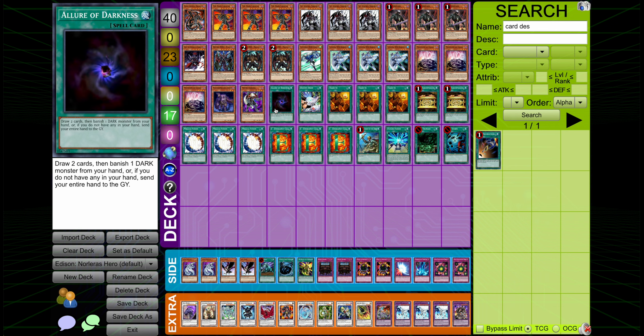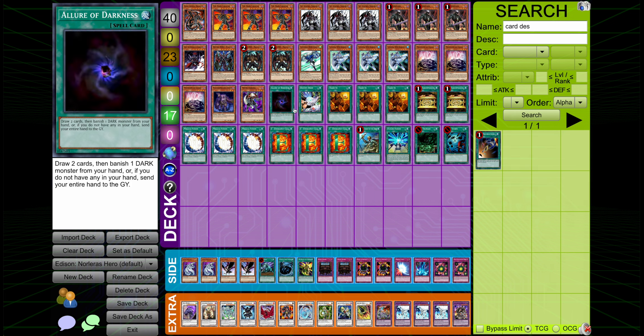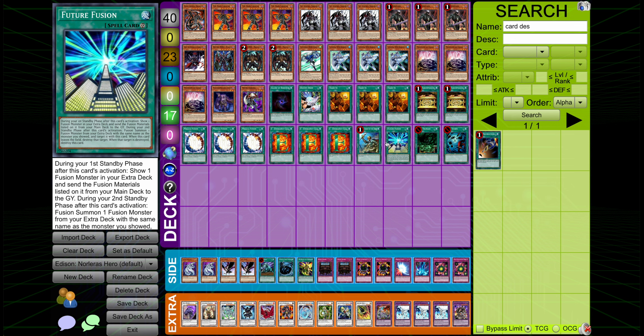The spell lineup's pretty crazy. Miracle Fusion is an insane top deck off Norlaris — just puts you in a crazy strong position. Got all the draw power, got the Gold Sarks, which are pretty good in Norlaris decks in general and great for getting Bubble Man live. And then of course got Future Fusion.